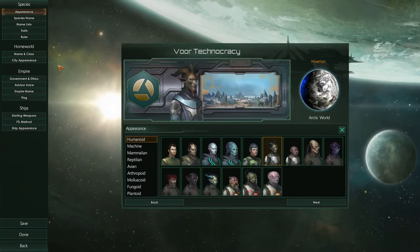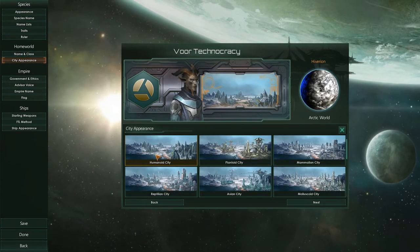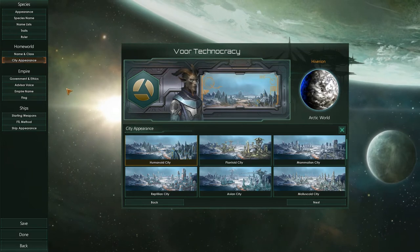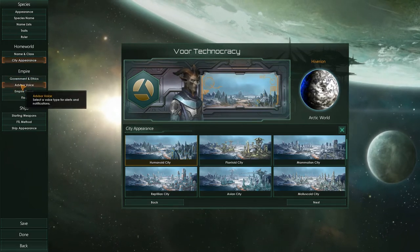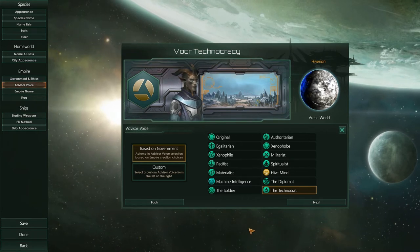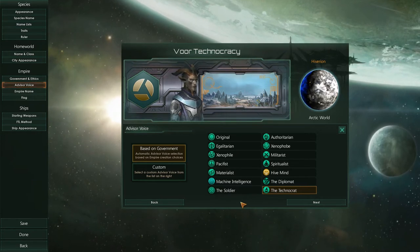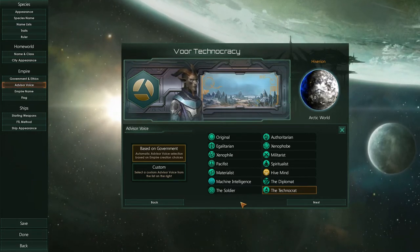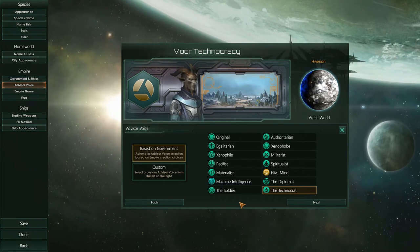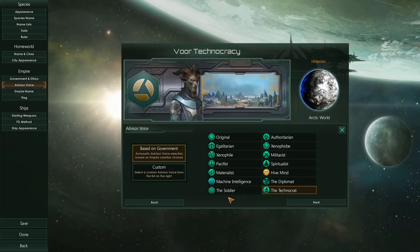Other than portraits and ships, we've got something pretty minor: a new city appearance — a new humanoid city. What's much more interesting, though, is the fact that they've added new voices. We've got three new voices added to the game. Previously the voices were a feature added in Synthetic Dawn, and they're really a great addition. Having more is definitely better still.